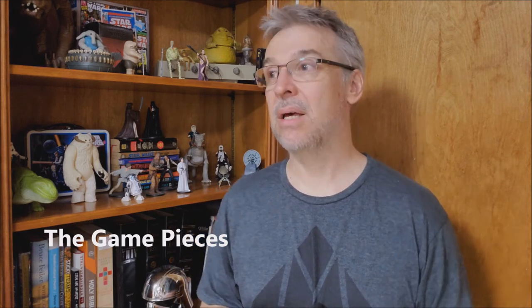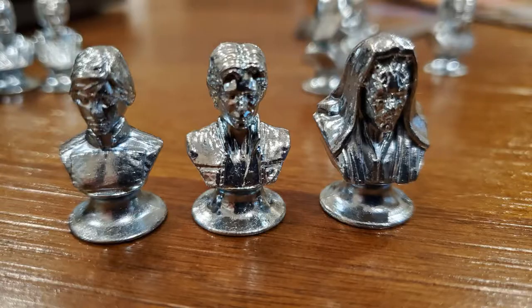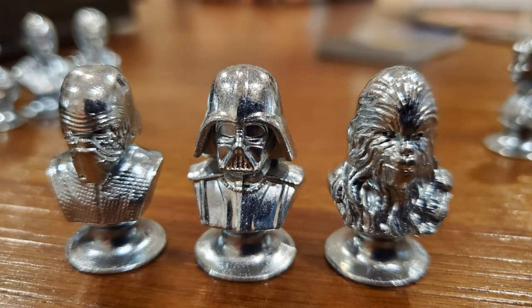The tokens — the game pieces — they're really nice. They're all sculpted, they're metal, they're heavy, they're weighted, they're beautiful. They don't have Boba Fett, which I don't understand. How can you have a complete saga edition and not have Boba Fett? The characters you do get — you get nine, one from at least every saga movie: Darth Maul, Padme, Darth Vader, Han Solo, Leia, Luke, Kylo Ren, Chewbacca, and Rey.